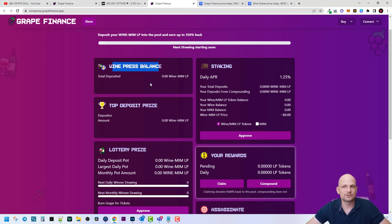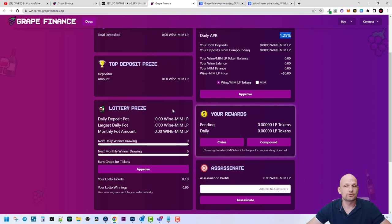If you were staking, you would see your Wine Press balances and deposit prices here. The current daily APR is 1.25 percent, meaning you can make 1.25 percent daily. I know this is rather risky — like I mentioned at the start, this is one of those higher-risk side projects. But what I liked is the tokenomics: a very small amount of tokens in circulation, which could absolutely explode if people start using this type of project.